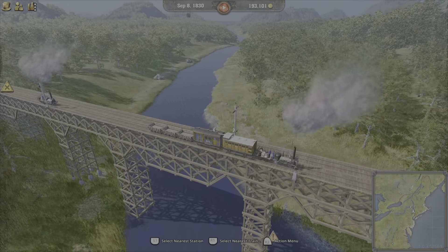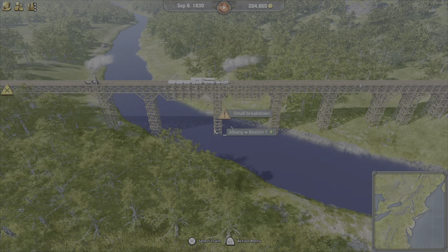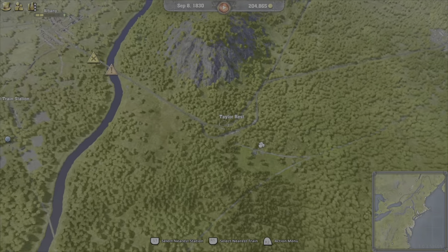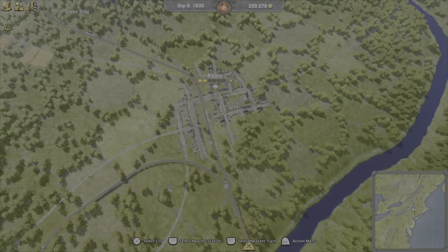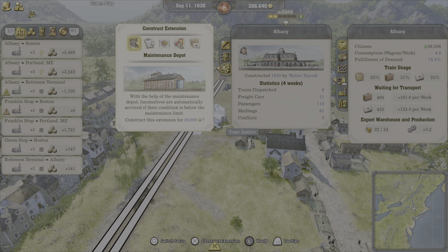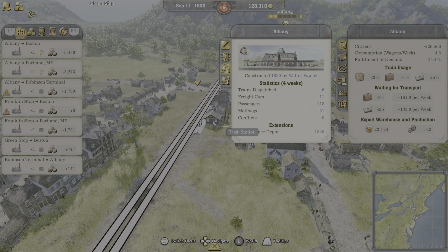I don't think I've taken care of my stations enough. I think she needs some maintenance. Small breakdown. It looks like I might need to build a maintenance depot at Albany, because I'm having some problems.